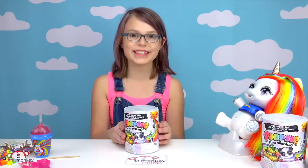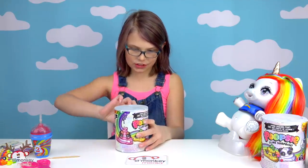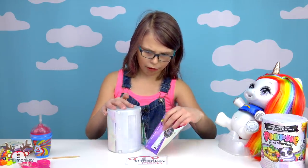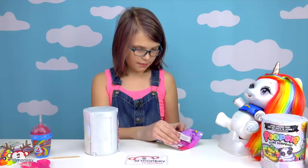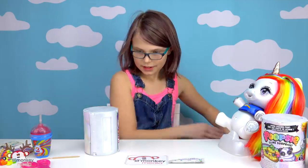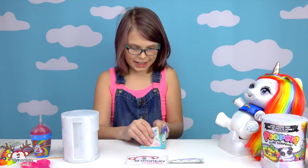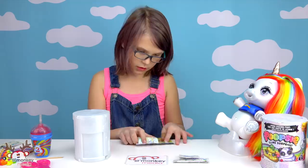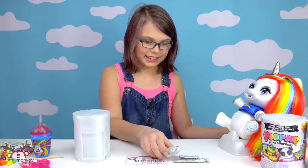We're on our first Poopsie Slime Surprise, so we have to unroll it here. I can't wait to see which ones we get. I think it's funny that these look like toilet papers! Now it's time to unroll — we have some surprises at first. That just comes off. So here we have unicorn food. Let's see what else we have. We have our unicorn magic. Our surprise scent — I can't wait to see which scent we get. This is my favorite part, the scent. I've watched so many YouTubers do it and I want one of these scents. I think it will smell delicious. And then finally we have our magic spoon.